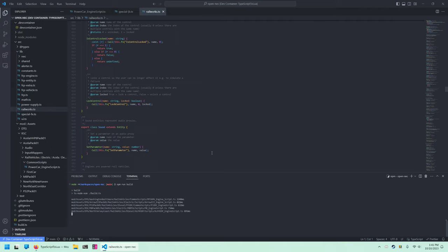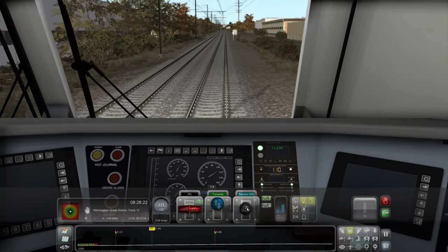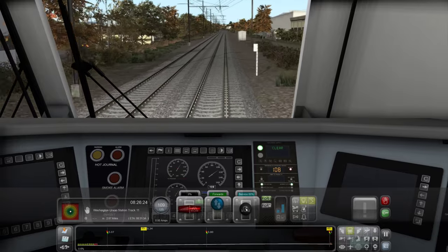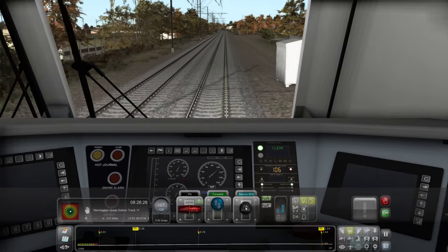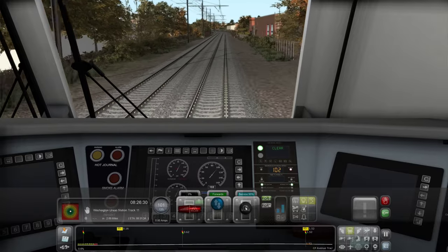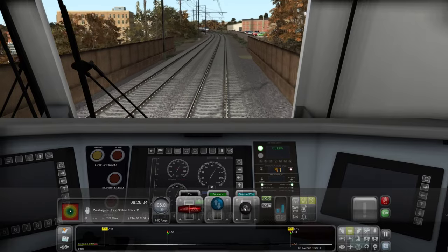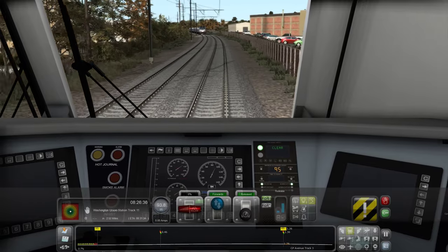With this rewrite comes a host of exciting new features. For the ACS, the aspect display unit is now countdown style, since Amtrak made that change last year. It works just like it does in the Train Sim World Providence Line and Trenton Line DLCs. You can see the digits counting down as the train approaches the oncoming 95 mph speed restriction.